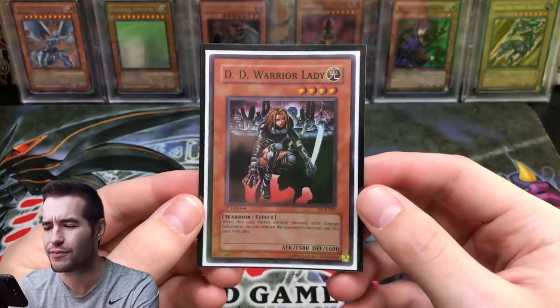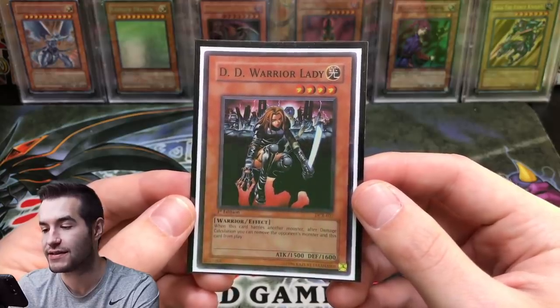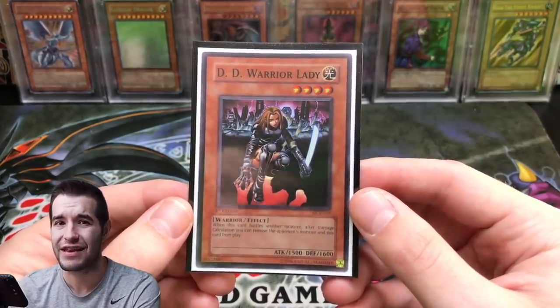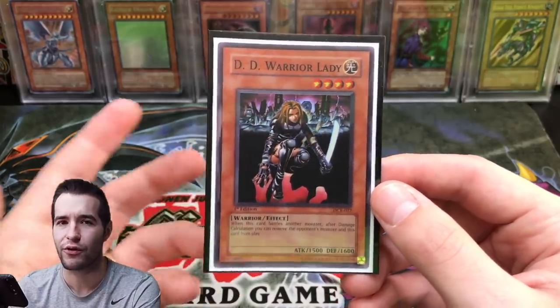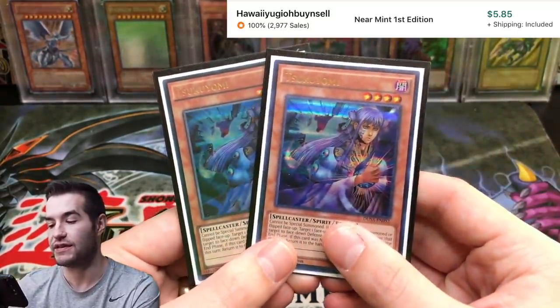DD Warrior Lady — super rare, and I think this is the number one version. This is first edition from Dark Crisis, and I really can't think of any major upgrades. I think they may have made it an ultra rare in Duel Saga or something, but first edition Dark Crisis is going to beat that version.